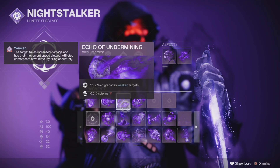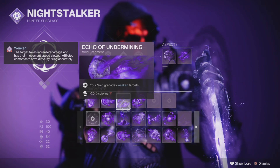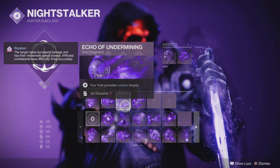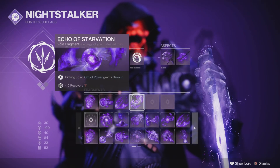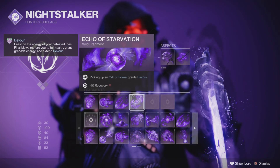Don't mind the minus 20 Discipline because, as you can see in the stats in the corner, you're going to want to focus on having as much Resilience as possible — 100 is pretty much necessary — and then as much Discipline as possible. The other stats don't matter as much, and you'll see why. For the last fragment, I go with Echo of Starvation because we need to get the Devour buff, and it's the only way to get it on Hunters.